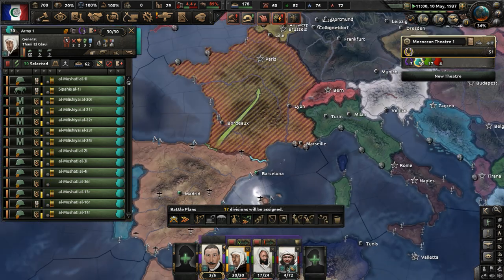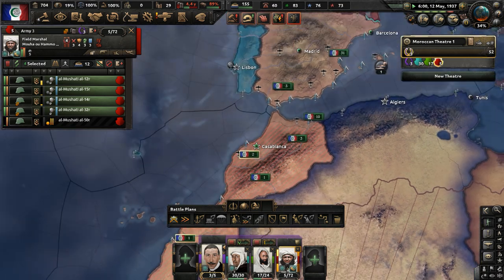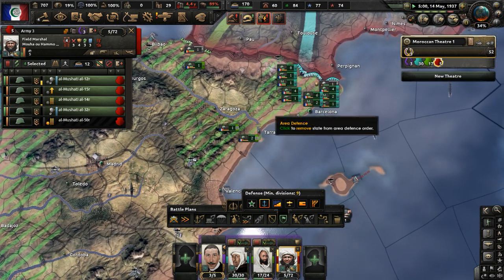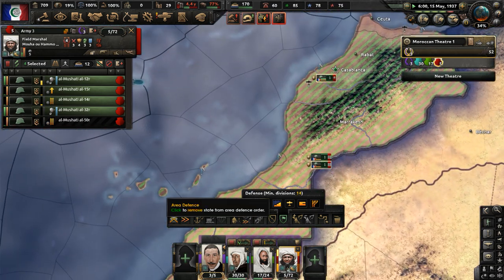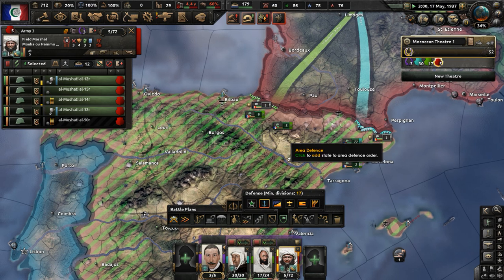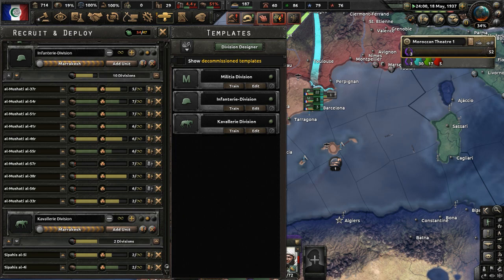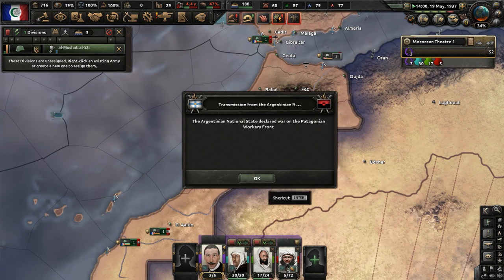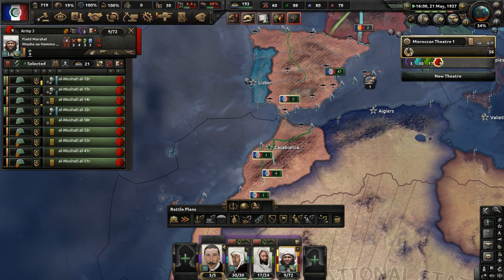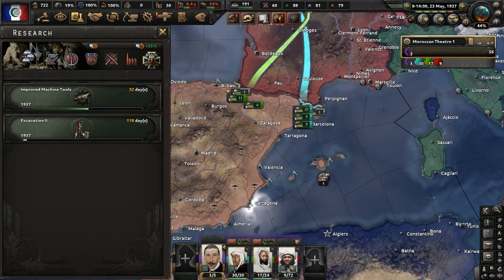Our divisions are moving into Spain and setting up to potentially attack the Commune of France in the near future. Nejd has declared war on Jabal Shammar in the Arabian Peninsula. We need more divisions for garrison duty on ports, especially in Spain — roughly seventeen infantry divisions will be needed for our garrison army. The Third Army handles garrison duty. Meanwhile, the Chilean-Argentine War has started, and I think Paraguay is also fighting Argentina — so Argentina is fighting three countries at once. We're researching Excavation 2 in the research tree.